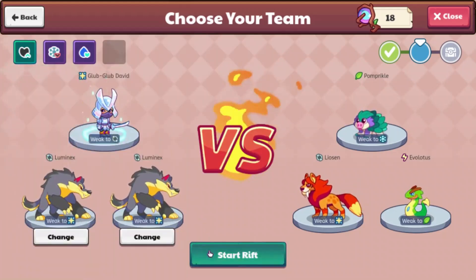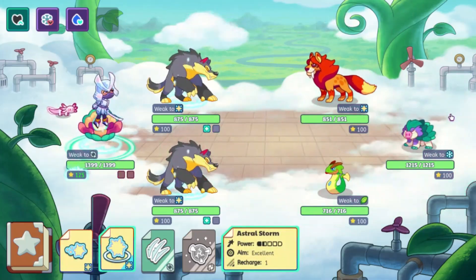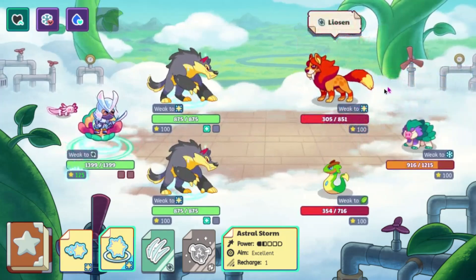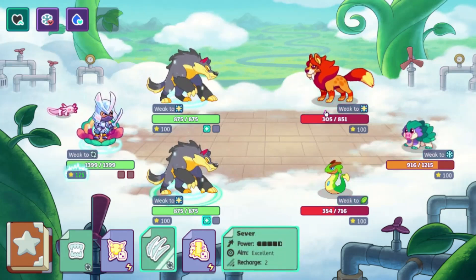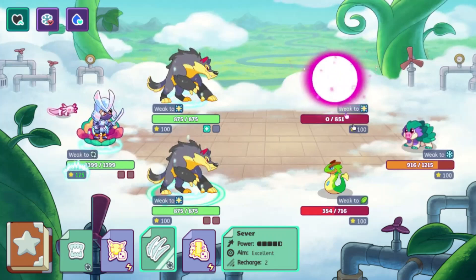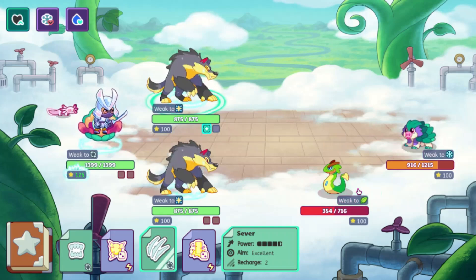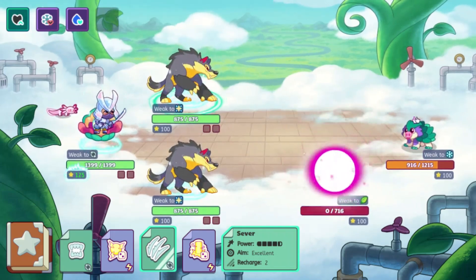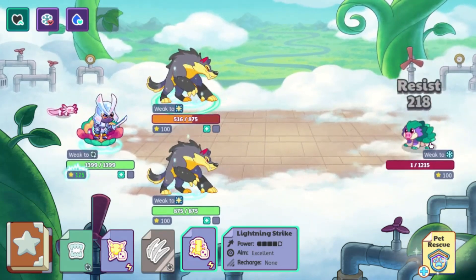For this round, I am going to be using 2 Luminexes. First I am going to use Astral Storm. We are definitely going to go for Lyosun right here. We can also go ahead and take out Evoltus in the same round. There goes Lyosun, and we will go ahead and take out Evoltus next. So we are in a pretty good spot right now. And then we just have to take out the Pomp Wrinkle. We easily won this one.